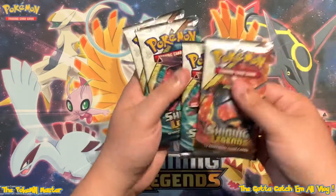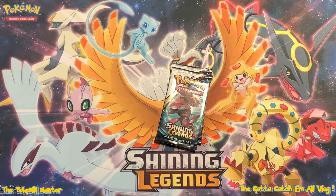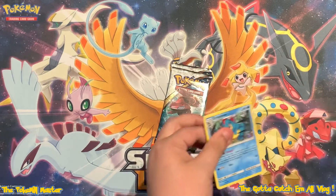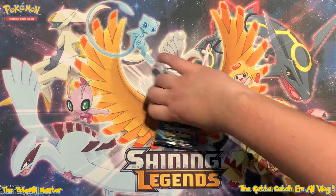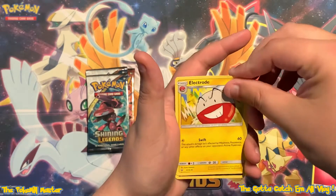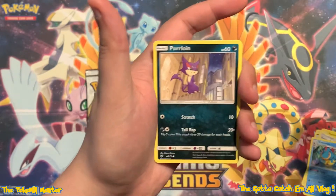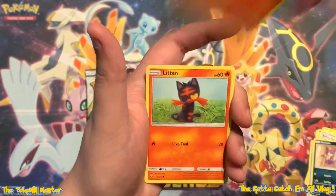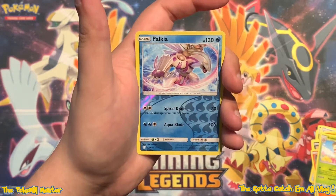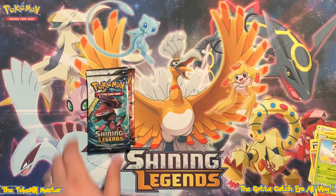Looks like we got a Rayquaza, Genesect, Genesect, Genesect. So we'll save the Rayquaza for last. Pretty pumped for the opening of these packs, being that we're doing 30 - nearly an entire booster box full. See if we get a little bit of first pack magic. Starting off with a Fairy Energy, Electrode, Light Bard, Energy Retrieval, a Croconaw, a Purloin, a Larvesta, a Litten, a Breloom, a Reverse Palkia - I believe that is new, we do not have that one yet. And we have a Mewtwo GX. Not a bad start at all.